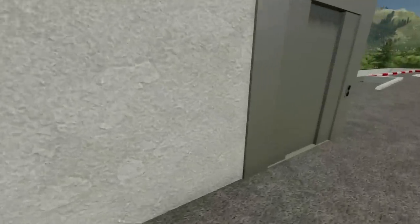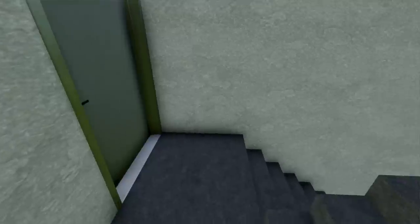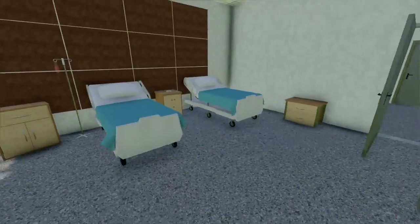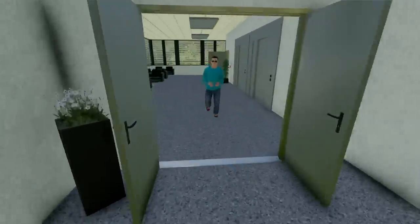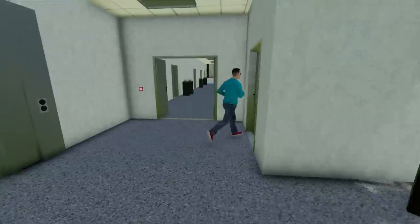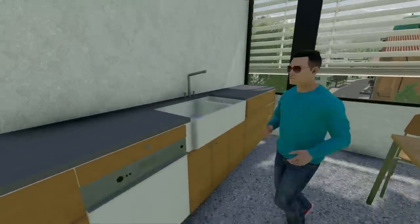Gary seems stuck in the elevator. Let's go through the stairs and I'll show you one of the floors. This is what one of the rooms looks like — it's super realistic. Look at that view! We have like two hospital beds in here. That's pretty much what they all look like. Gary, I found you! Yeah, I was stuck in the elevator. Okay, let's head to the police station — or maybe take a little break in here first.